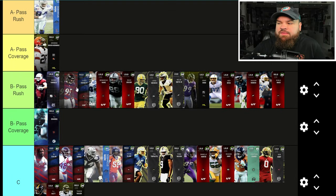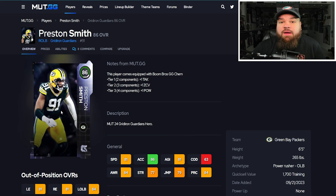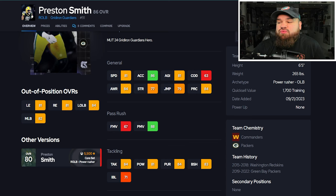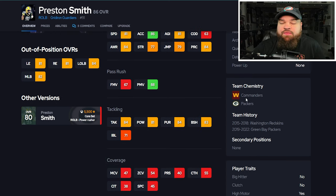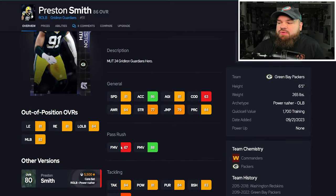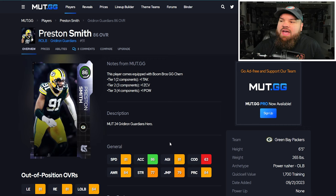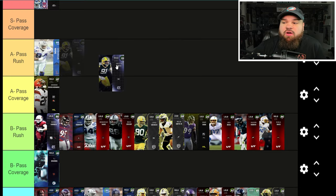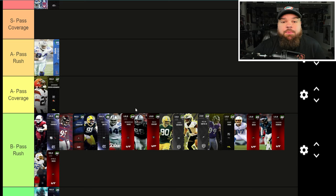Right after that we get Preston Smith with 81 speed, 86 acceleration, really low finesse moves but really good power moves at 88, 83 block shed, decent impact blocking. Bull rush and swim move traits on yes, so he's going to use both ratings. If he only had power moves on yes you could argue for A tier, but because he doesn't, going in the B tier.